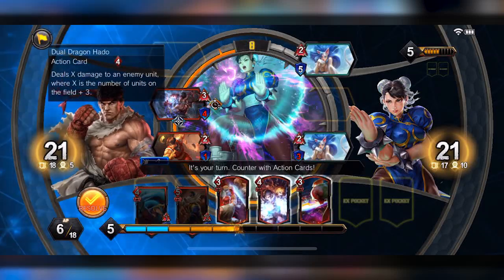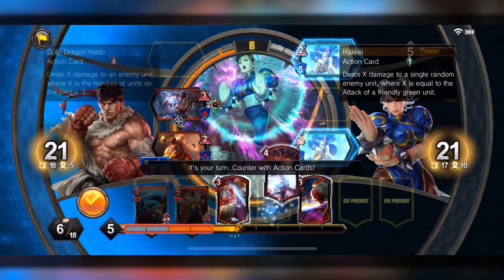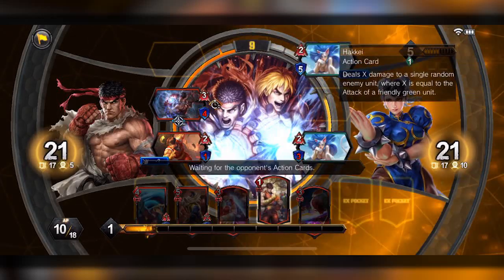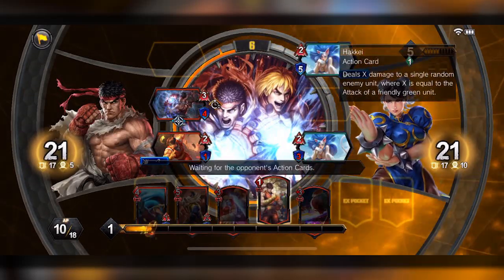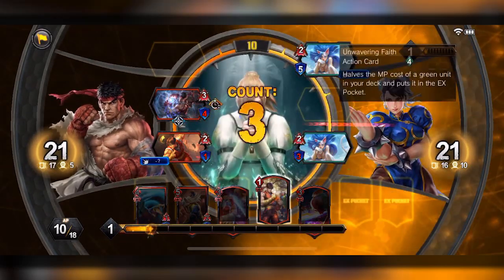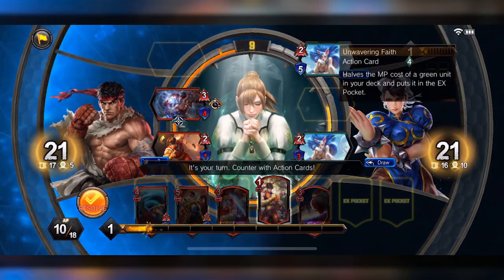The opponent deals X damage — I mean that's fine, but they should have probably chosen Ryu, because that's the really hard one. That card is scary, just rushing you down. Let's see what you're gonna do — half the MB cost of a green unit deck, okay.